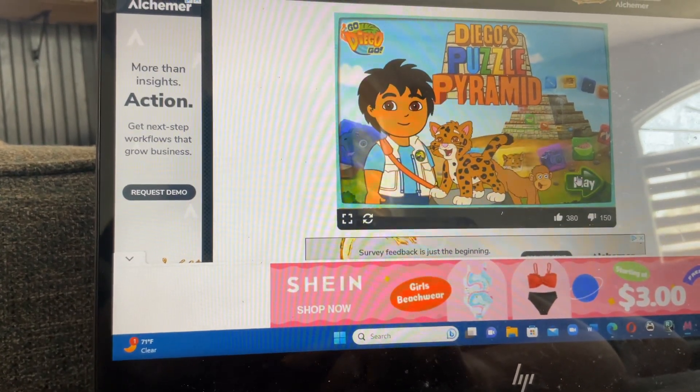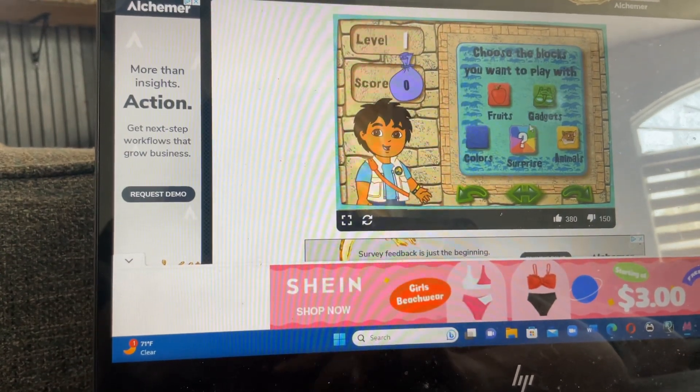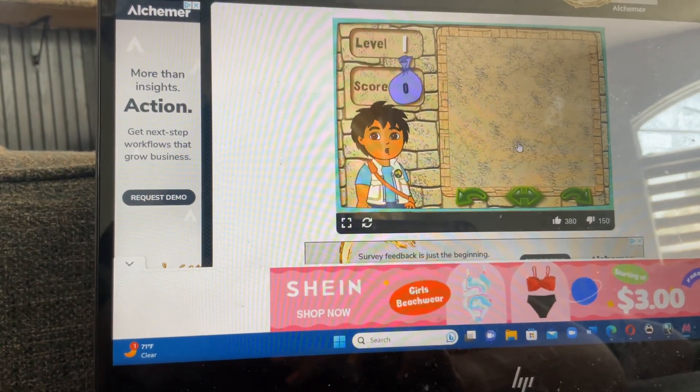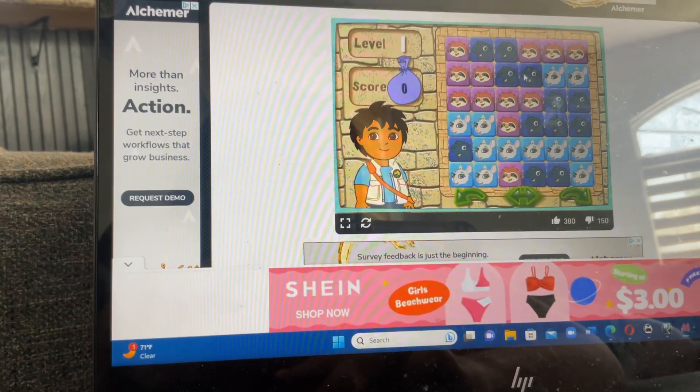Click on the arrow to start. To play the game, you want to find first — click on the blocks you want to see in your puzzle. Surprise! Great choice! Let's go! Here's your puzzle. Ready, set, go!